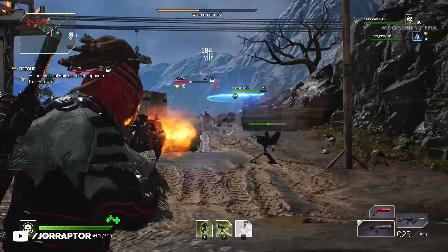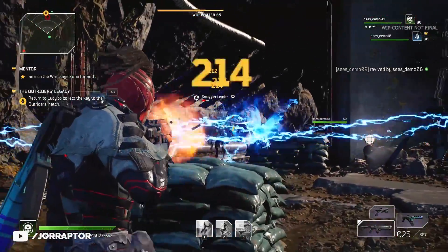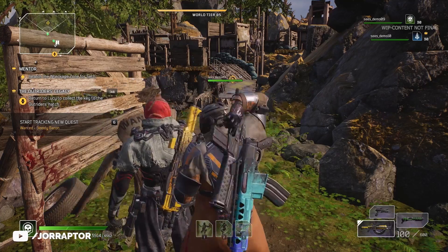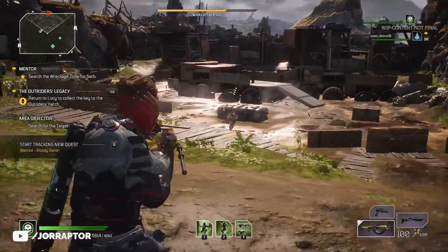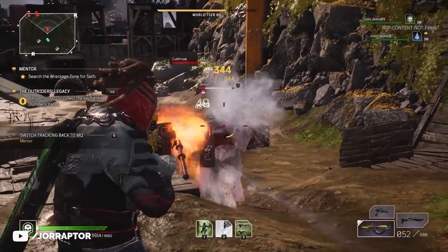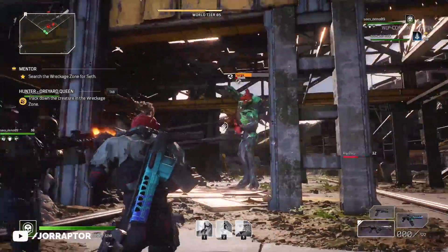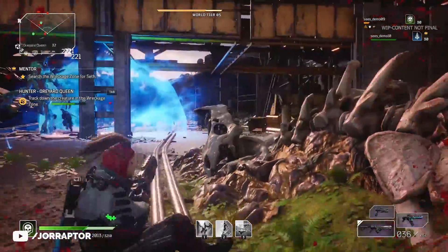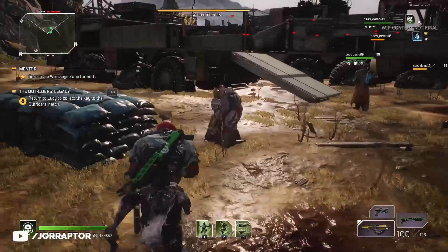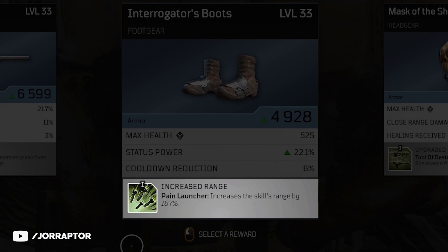While making your way through the main path, you will find many optional side objectives. We had to infiltrate a Mine and take out a Smuggler Leader who had some pretty strong lightning abilities. We also came across a Wanted Board with a specific target to take out. These side objectives take you to a new area with a slightly different look and sometimes other enemy factions. Mini bosses like the Bloody Baron could teleport and was pretty tanky. When successful, you get a trophy that you can give to NPCs in the hub to select one out of three special rewards for your current class — like boots that increase the range of the Pain Launcher.